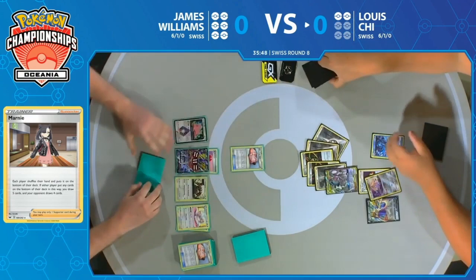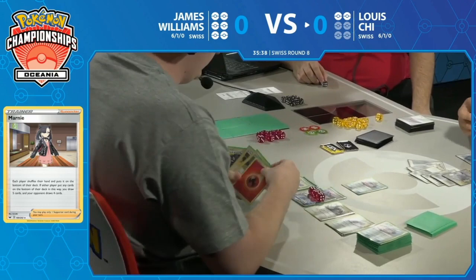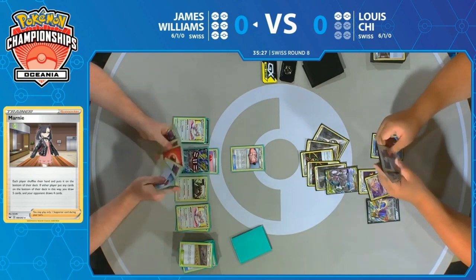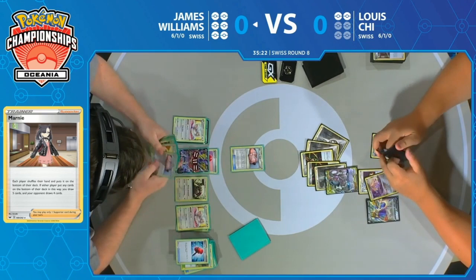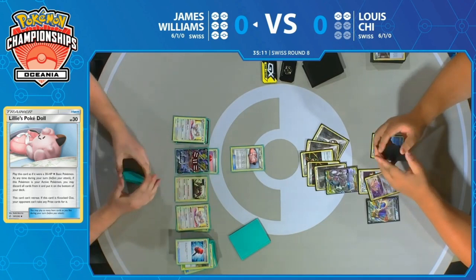We do see James is counting — there's 16 cards in Lewis's deck right now. So he would need a couple more turns, and I don't think James has a couple more turns here. It looks like he would need to have the Doll and multiple Cinccino ready to draw through to get to his Bellelba & Brycen-Man. James draws his card for the turn — it's an Ordinary Rod, but that's just a little bit too ordinary right now. He does have that Mewtwo & Mew in hand, so that's the one way he can use Macargo GX to mill five. But I don't know if milling 11 right now is going to be enough.